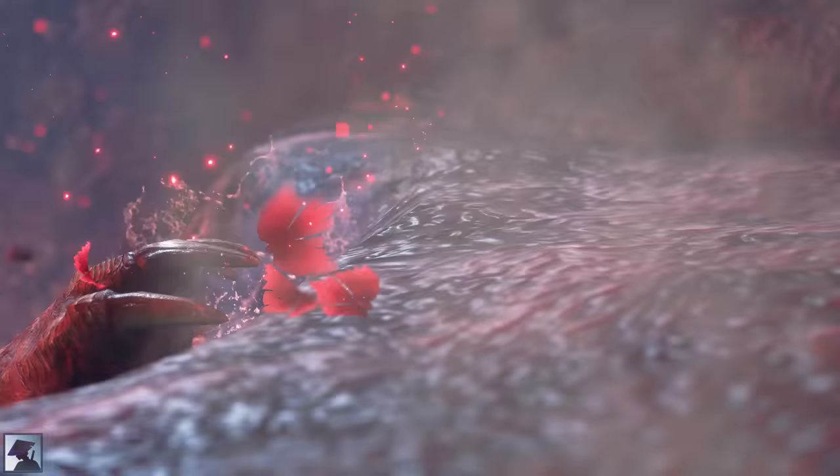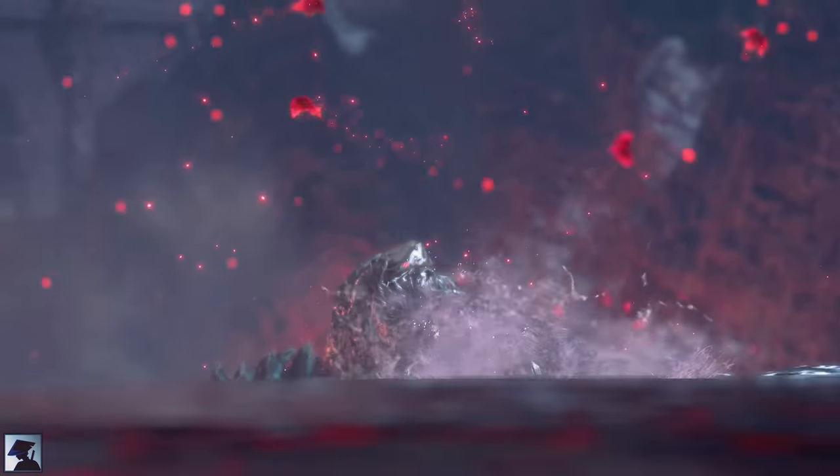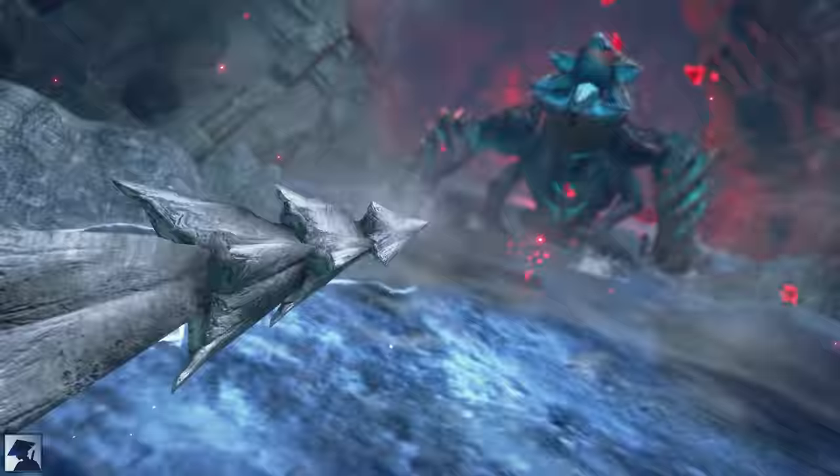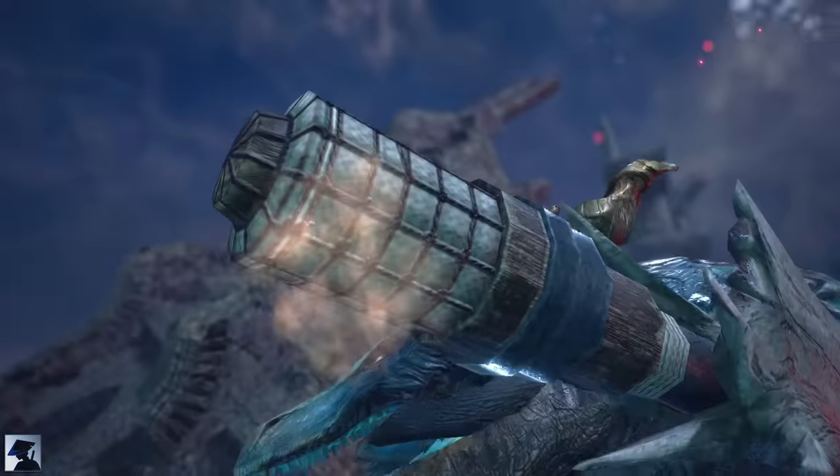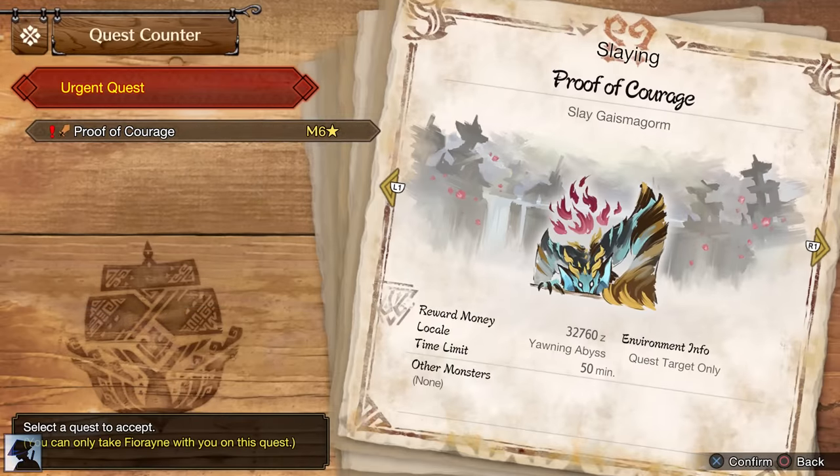During this cutscene, you get to know Gaismagorm, the final boss of the story. The Admiral and his team will successfully manage to repel this creature, but of course the one who will kill it will be you, and that's the Urgent Quest you will take on right after this cutscene.